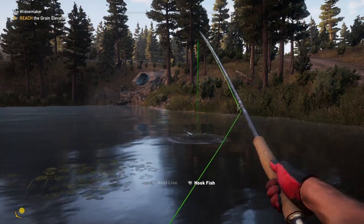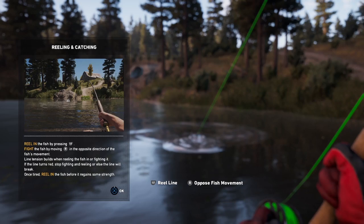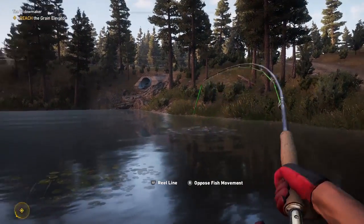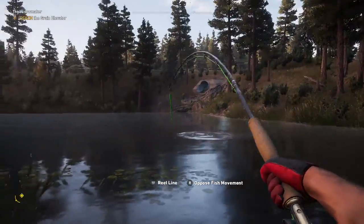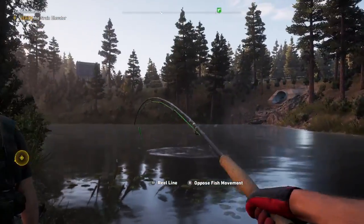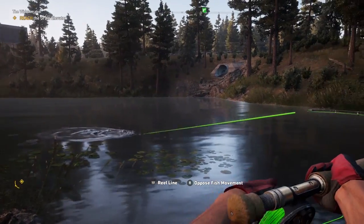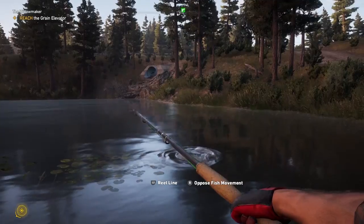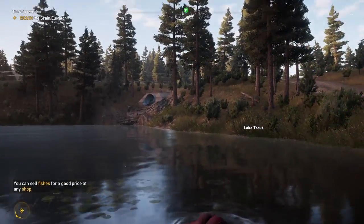The first time you do this, instructions will pop up giving you how to reel it in. And he's fighting with me. I'm doing this wrong — I don't need to be going back and forth that hard. All I have to do is go the opposite direction. What you're trying to do is get the fish tired. And once they get tired, they can't swim as hard. And there we go — we got a fish!